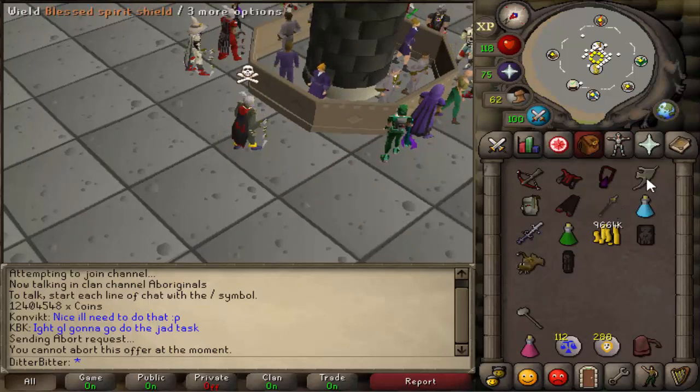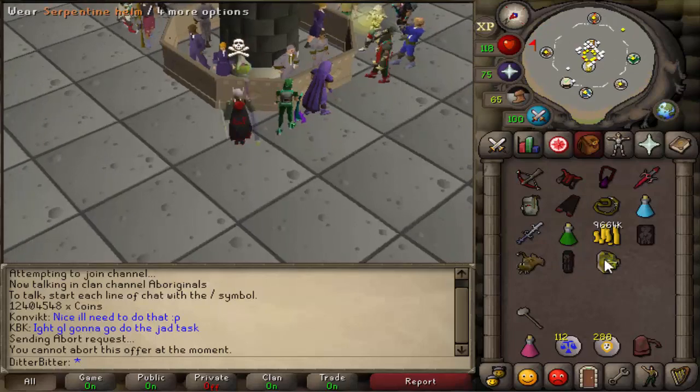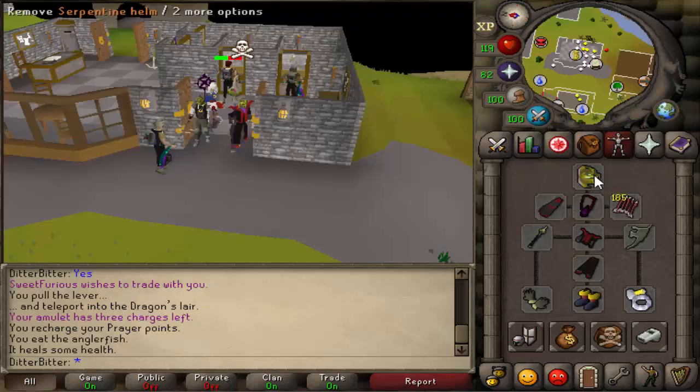I don't want to go PKing in Armadyl with only a blessed spirit shield. I want to go when I have a mage's book and a DFS. My plan is to save up the cash stack, do some PKing in this gear - still about a 40 mil risk - and try to build up to an 18 mil cash stack so we can buy both the DFS and the mage's book. Anyway, if you enjoy the video hit that like button and subscribe.